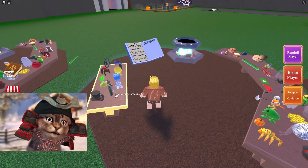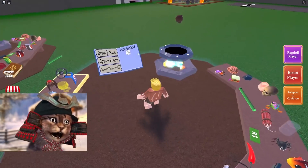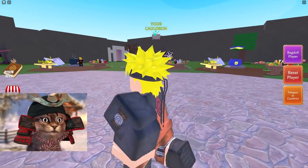So today we're playing Wacky Wizards. What we're gonna do is grab this anime sword, put it in there, grab this volcano, and that should give me a special recipe. Believe it, potion! Believe it! I believe you! Hit the like button, because I am now Naruto.